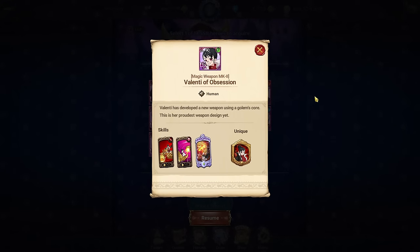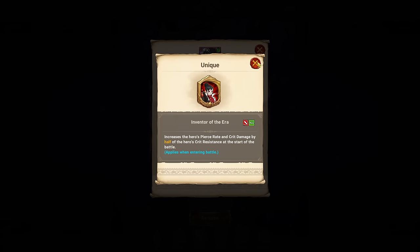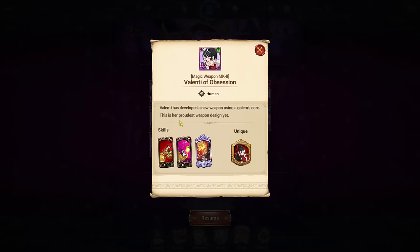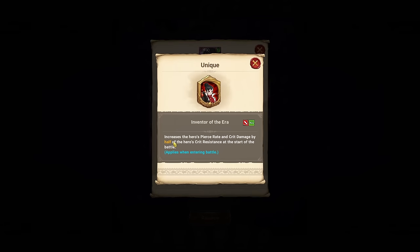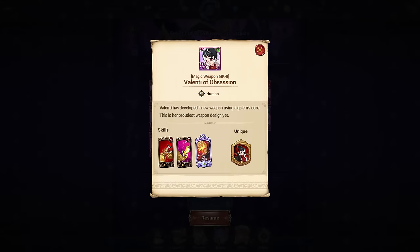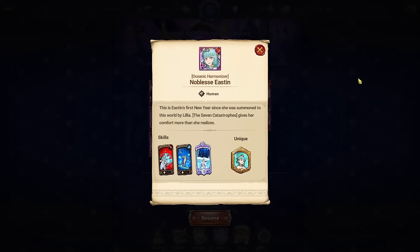Green awakened Valenti — I'm going to be honest, she's in the same boat as awakened Lilia, Camilla, and red Roxy. Her passive increases pierce rate and critical damage by half of the hero's critical resistance at the start of battle, which is cool conceptually, but you're rarely running critical resistance gear to make this worthwhile. She has block effect single-target and AOE sever, making her a damage dealer, but a very old one. Skip unless she's literally one of the only characters you're missing.